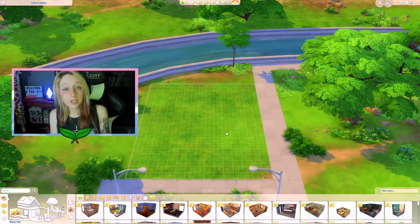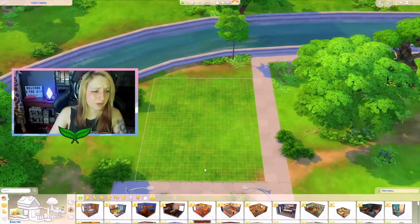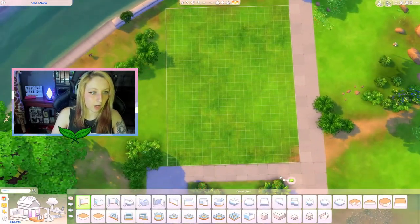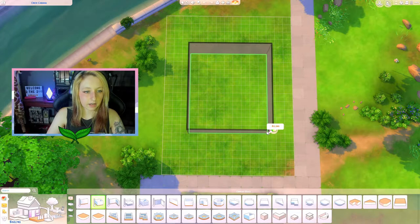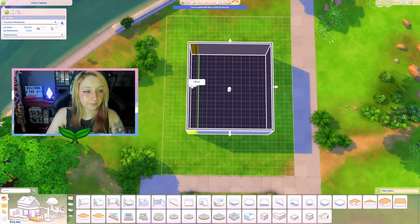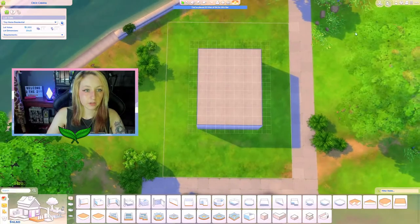I have turned on all my cheats and we're gonna try to build on this 20 by 15 lot — this is in Willow Creek, I think. Let's try to see if we can get a general shape of a coffee mug. I feel like we're gonna have to use roofs and stuff to get it to actually look like one, and it's probably also gonna be mostly a square. I love small builds so let's see.